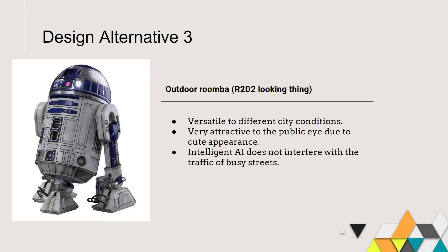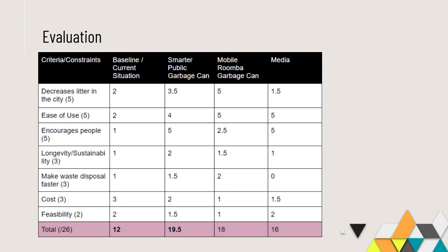For our next idea, we have the Mobile Roomba Garbage Can. This one is very straightforward — it is an automated robot which picks up garbage off the ground. This picture of R2-D2 is one possible design for the Roomba.